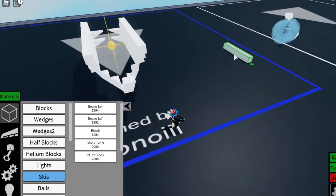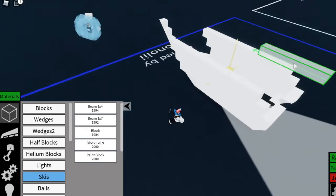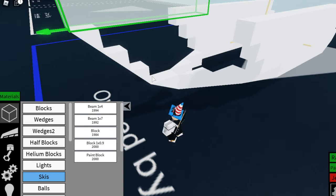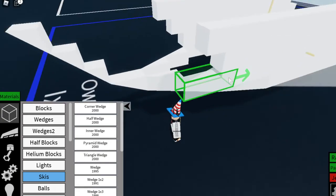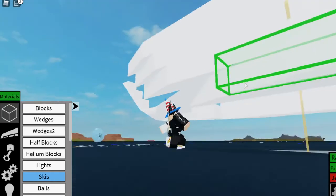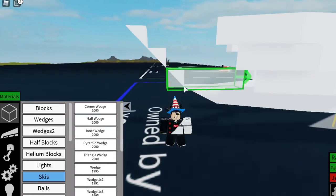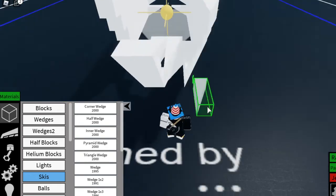We could make this bigger. I should have extended it more — you guys can extend this back further if you wanted to. Now go to wedges, 1x3. Let's see — never mind, that works, it'll be fine. Let's put a 1x4 right here. I don't know — 1x3. Let's see. Hmm, maybe not sure yet.